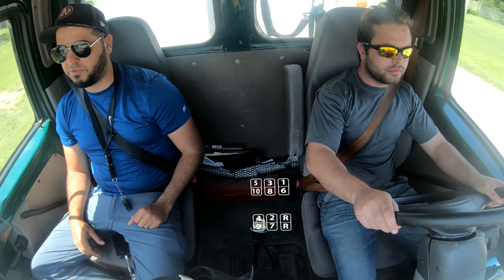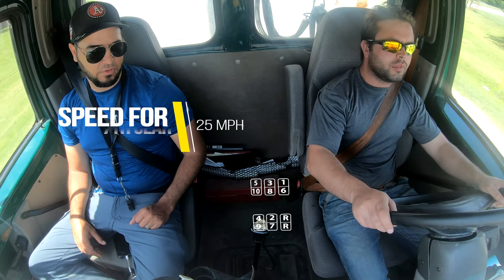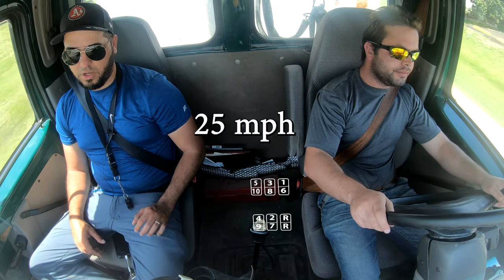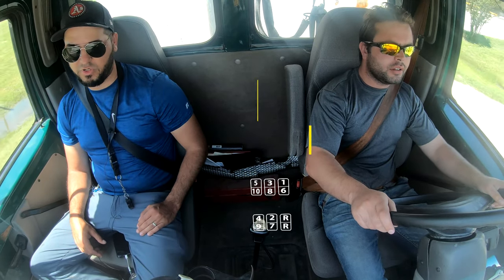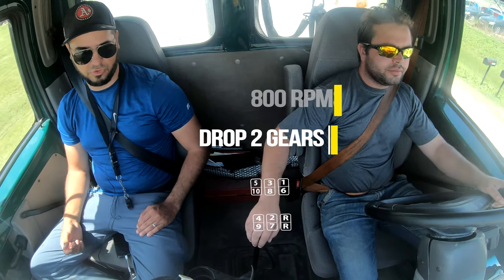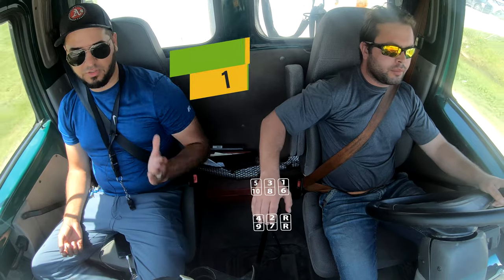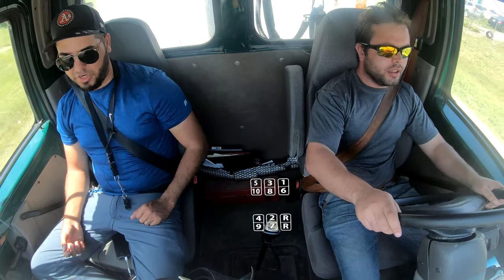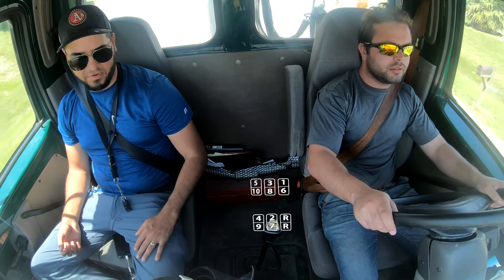Alright, go ahead and drop to 7. When do we shift to 7? The needle comes to 25 — 25 miles per hour. RPMs are roughly going to drop to like below 10 because it's 2 gears dropping plus neutral. Gas 7. Good job. Just let it roll — conserve your gas.